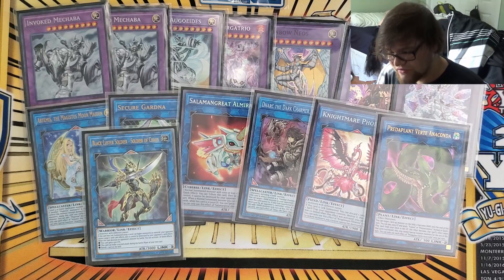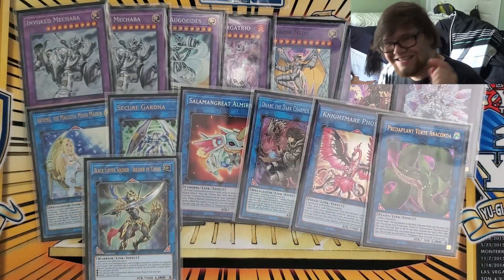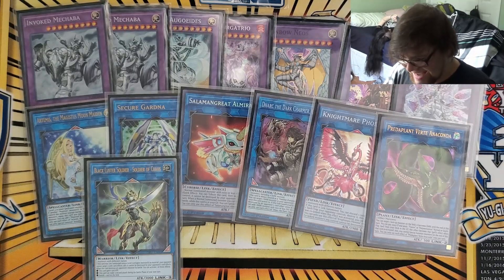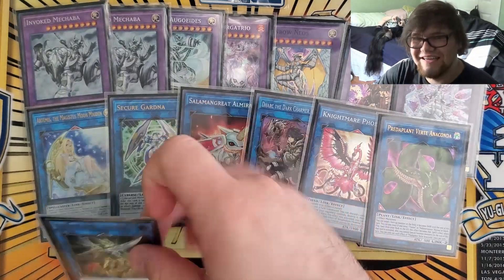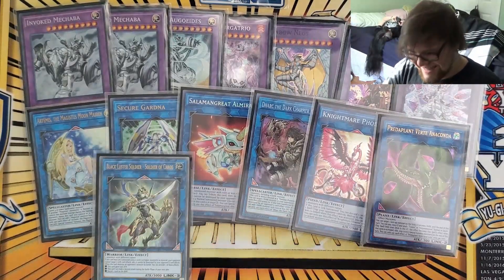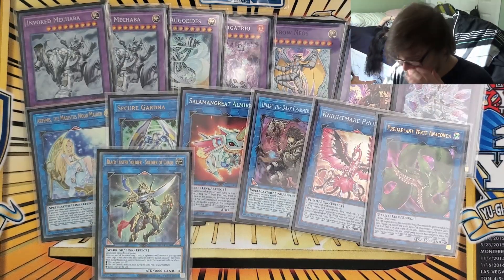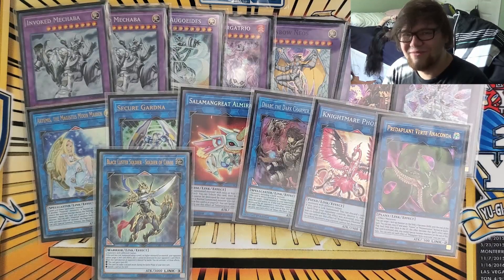My boy Black Luster Soldier, Soldier of Chaos — I got an Ulti, he looks beautiful, I love this card. I summoned this against Gabe and he's like, 'Oh, so you can just attack and banish stuff?' And I was like, yeah. And he scooped it up. Definitely a really good card, super solid, super easy to make with Mech Knights. This is the true Mech Knight boss monster.